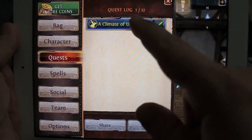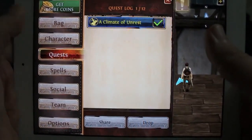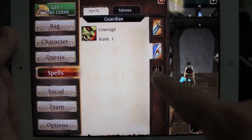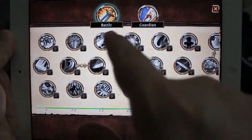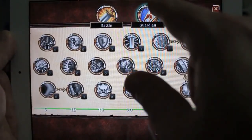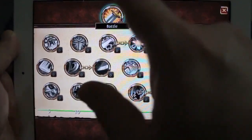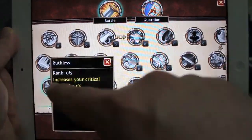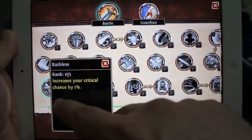You have a quest log with up to twelve quests at a time, and you can select or unselect a quest by tapping on it. There are three different spell types you can have. Once you get to level five you'll start earning talent points — this is your talent tree. For the warrior there's Guardian and Battle, two different trees. You just tap on a talent, read what it does, pick it, and confirm.